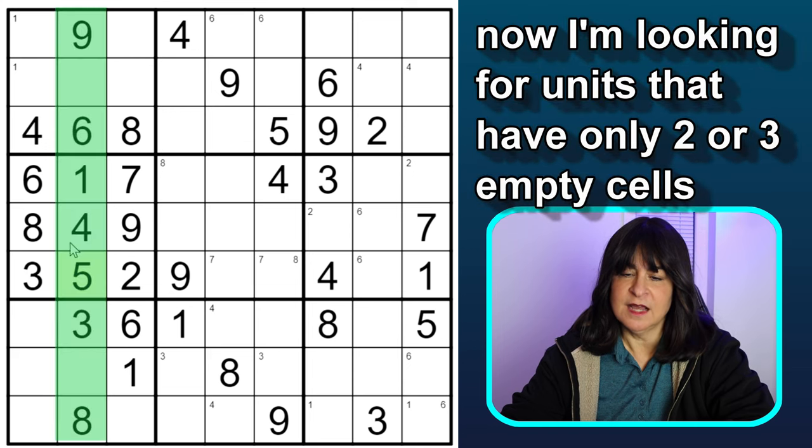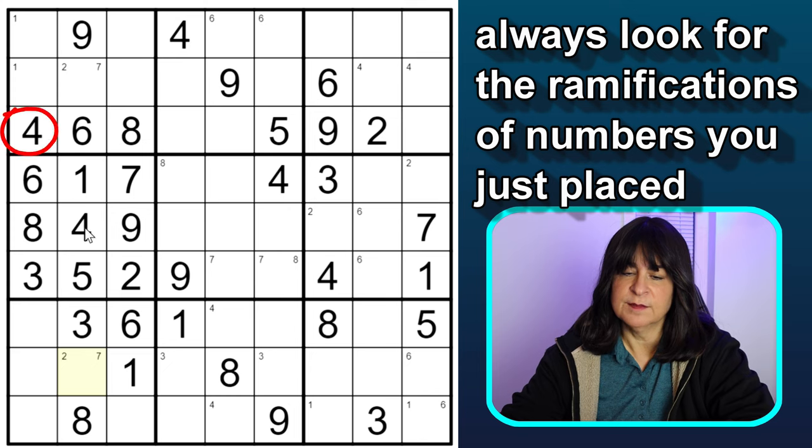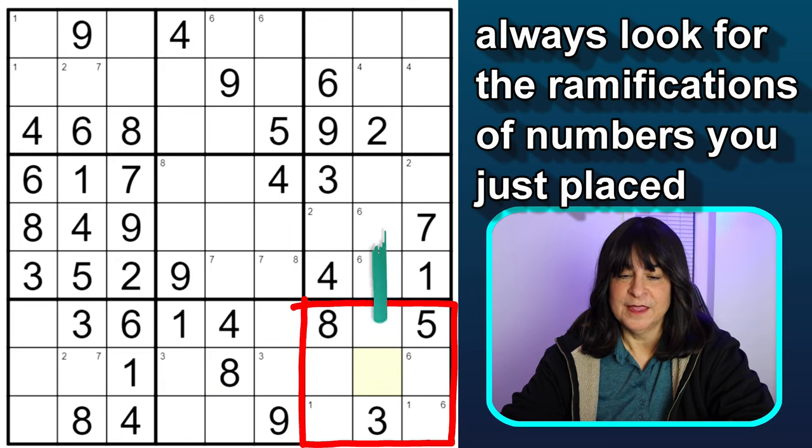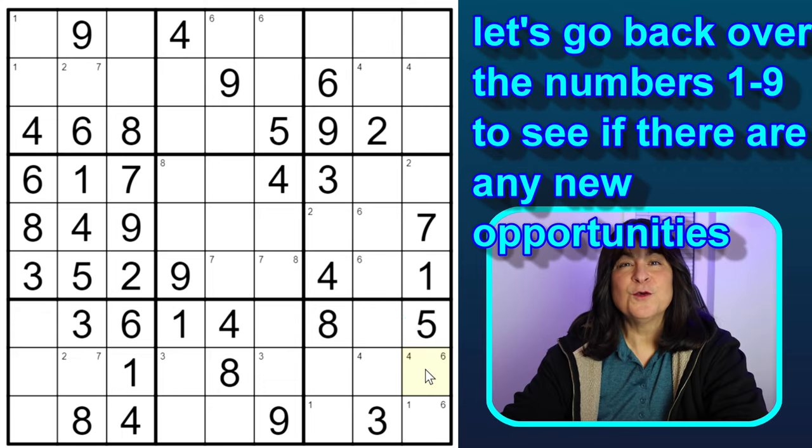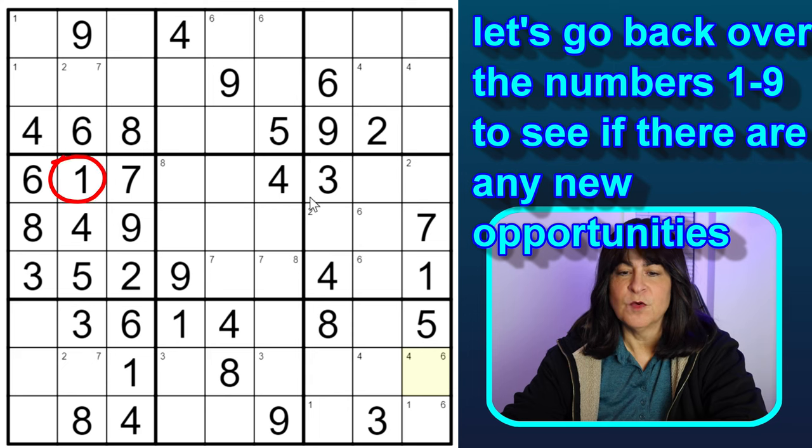Since we placed the 4 here, I can place another 4 down here in block 7. And now this 4 in block 8 can no longer be a 4, so this has to be the 4. And now I can pencil in 4s in block 9 here and here. Now let's go back to the number 1. I placed a 1 here in block 4, so now here in block 5, I can place in 1s here and here.